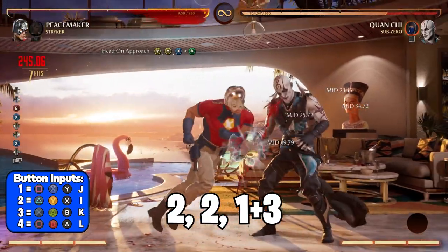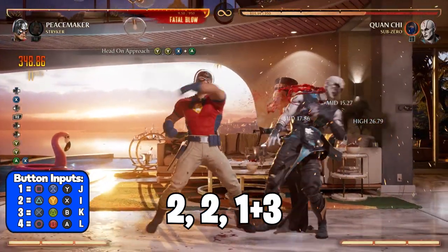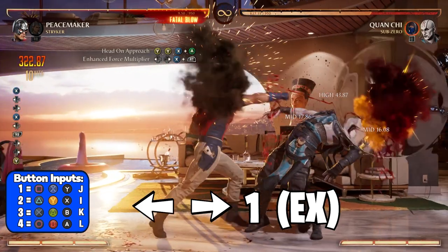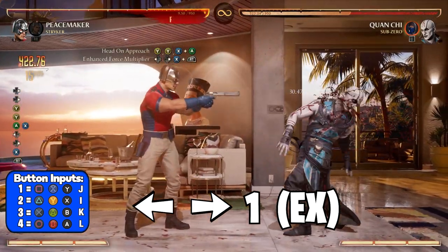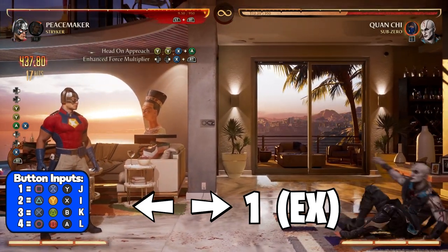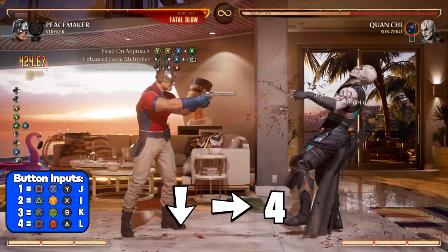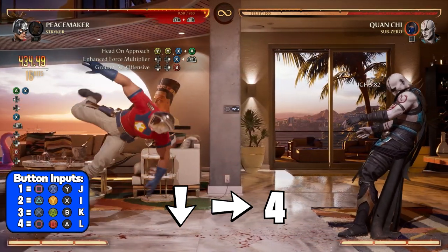Once you land your second cameo, you want to dash forward. Then immediately use the head on approach combo string by pressing 2, 2, then 1 and 3 at the same time. This will force your opponent into a grab. As soon as Peacemaker lands his command grab, you want to cancel his animation into the enhanced Force Multiplier by pressing back forward 1 and the enhanced button. This is going to stun your opponent. And you can follow up with the ground air offensive special move by pressing down forward 4. The timing on this could be a little tricky, so make sure you take your time before inputting this move.